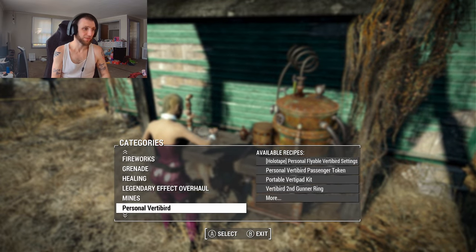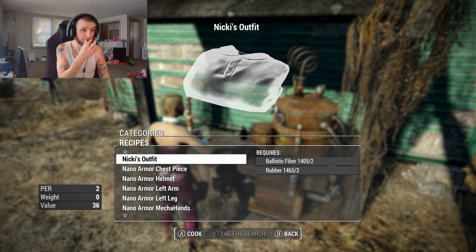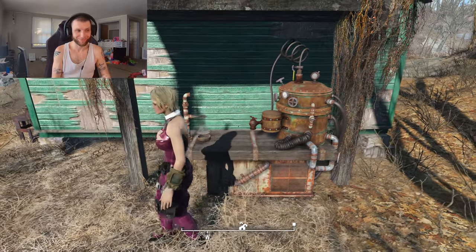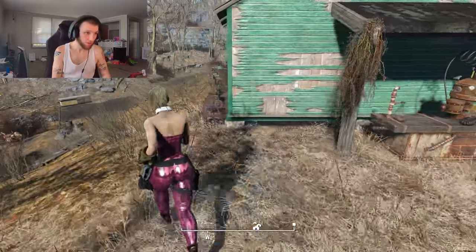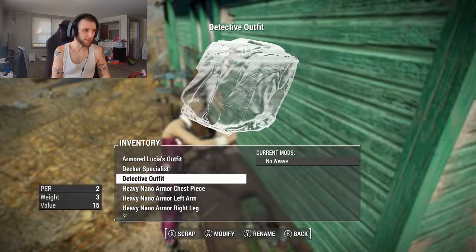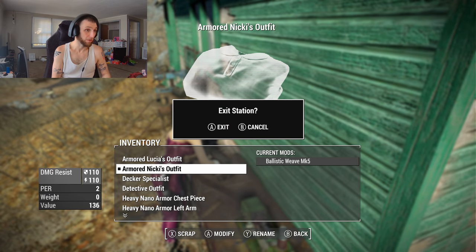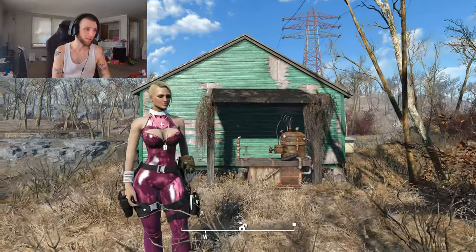If you want to craft this for yourself once you've downloaded the mod, it's under Utility in its own section. Nicki's Outfit takes two ballistic fiber and three rubber, and gives you plus two Perception — I don't know how it's doing that but I'll take it. It can also take Ballistic Weave, which is a big deal because you need to give it some armor since it didn't come with stats by itself.